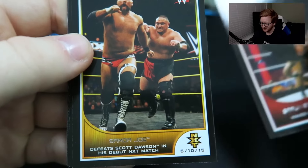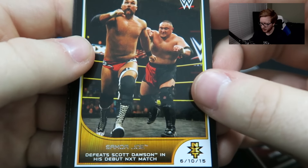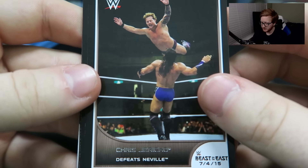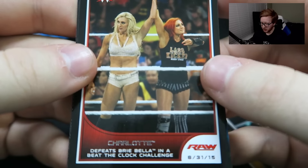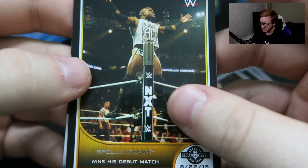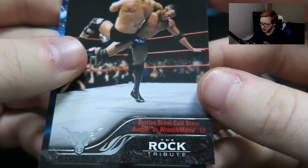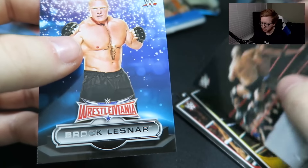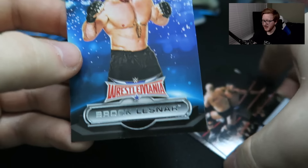Braun Strowman makes his debut. Samoa Joe defeats Scott Dawson in his debut NXT match — look at this man's face, he is scared to death of Samoa Joe. Chris Jericho defeats Neville. Charlotte defeats Brie Bella in a Beat the Clock Challenge. Apollo Crews wins his debut match — too easy. The Rock battles Stone Cold Steve Austin at WrestleMania 15 — nice card, Brahma Bull holographic. And we get a Brock Lesnar WrestleMania card! I knew we were probably going to get one, but I thought it was going to be one you automatically get. We actually got it in a random pack — so that's something.